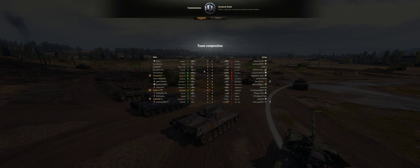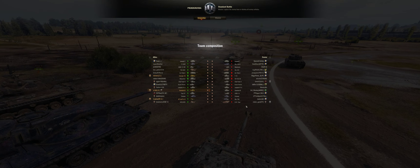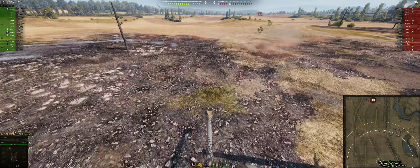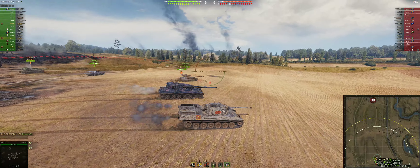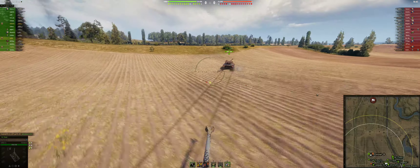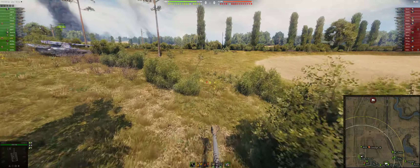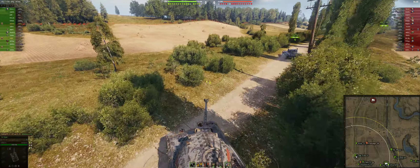There's a Manticore on their team at 13-1-5. Our team has the Waffle, ELC, Maury, and Crab. First decision: do I counter the Manticore from here, or go to H1? I initially go to G3-V4 to counter the Manticore, but I see the 13-1-5 is handling it, so I head to H1 to see if I can flush something or clip someone.